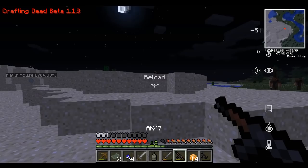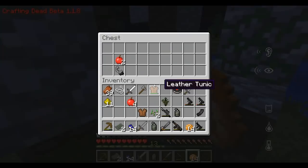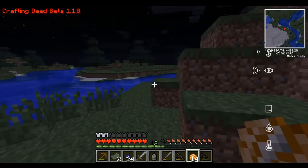We've got our AK-47 and it has ammo for it, so we are ready to go. This is like a small structure — there's a chest though. Flint and steel — you never know, might need it. So I guess we are going to head back into the zombie land.